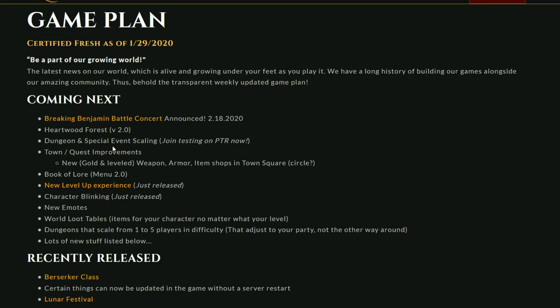Here's how the scaling system works, because I was also extremely confused by it. I'm a level 29 fighting against a level 27, and there's a level 4 right beside me fighting against the same monster. Is he seeing the level 27, and how is he defeating it the same as I am? The answer is he's seeing his level — so if he's a level 4, he's seeing like level 3 or something. And same with the HP — he's seeing the HP that it would have for his level, but I'm seeing the HP for level 27. Upcoming town and quest improvements — this is new gold and leveled weapon, armor, and item shops in the town square.